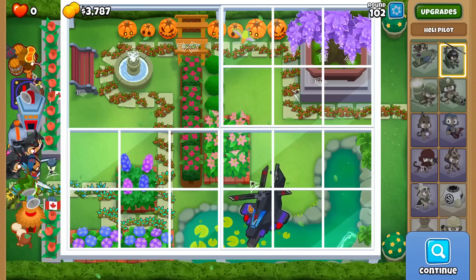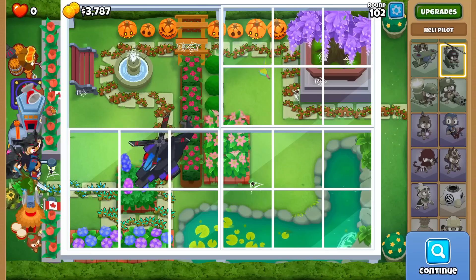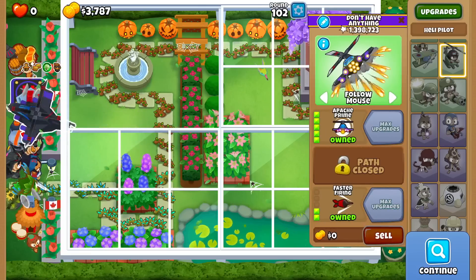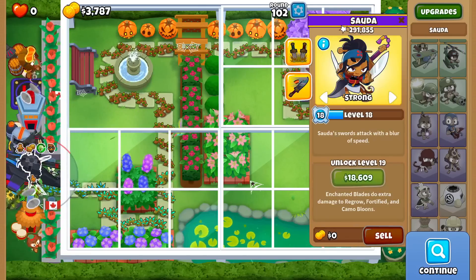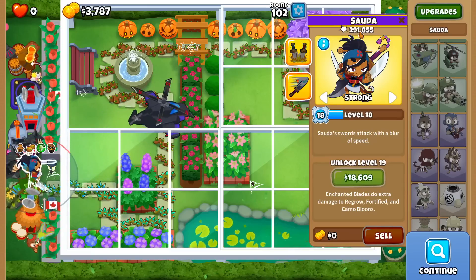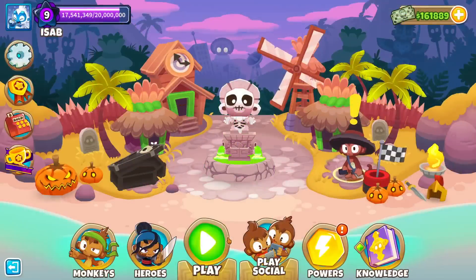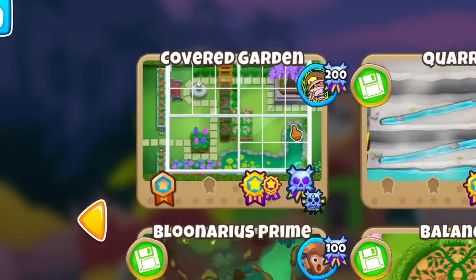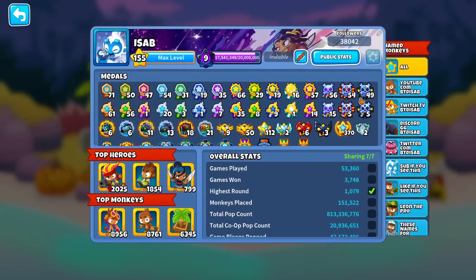With how close that was, the Razor Rotor buff might have made a very slight difference. Pop count check - win before a million, 500k, 290k. Even though it's a little bit of pops, she did come in clutch for us. That is our 49th Black Border, I believe - yes, it is.